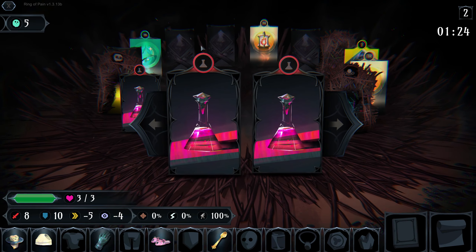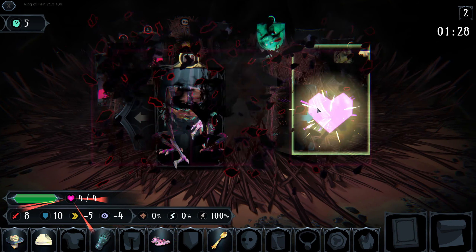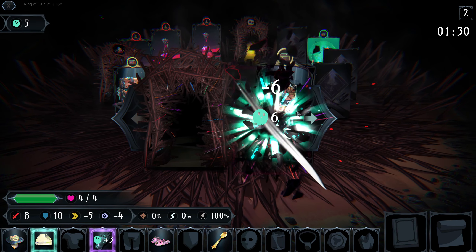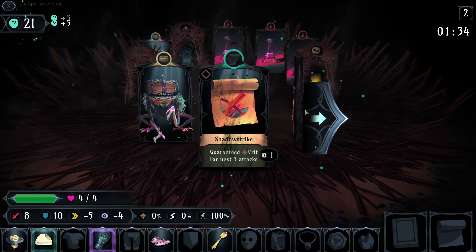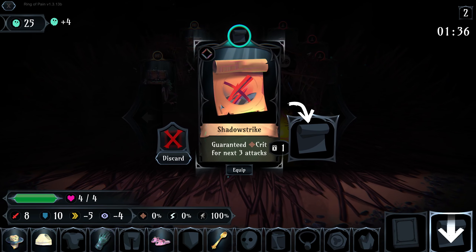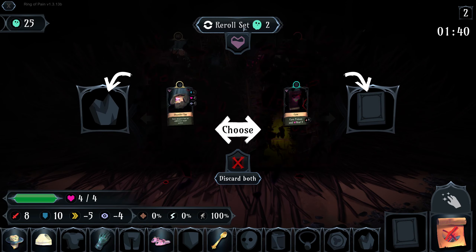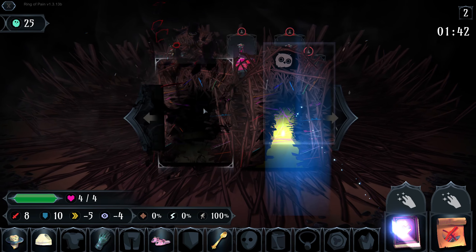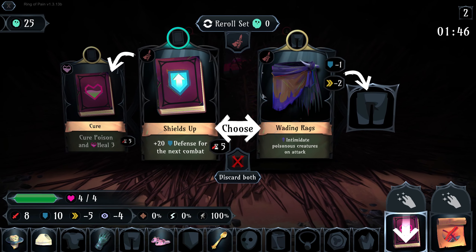We're really just not getting any HP stat increases here. There it is — we definitely want to focus that. I want to try and kill everything in the room first, because I want the souls to be able to re-roll. Okay, Cure is good. That was free. Waiting Rags is also pretty good.